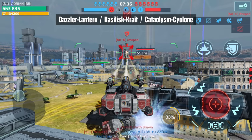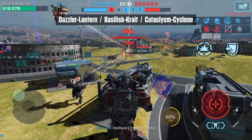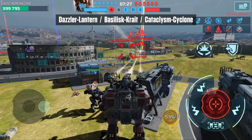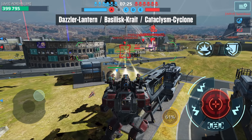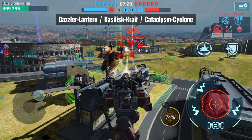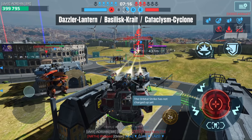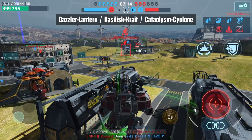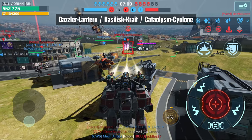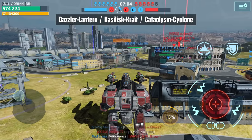Moving on to number eight, we have the Arthur. For the most part the Arthur has held up really well, except with the introduction of the Minos, the Miramets, and the Luchador — the Arthur has a new set of threats you have to be careful engaging at close range. In the current meta, Dazzler Lantern, Basilisk Crate, Cataclysm, and Cyclone weapons are probably best suited for this titan.